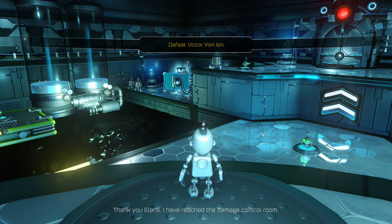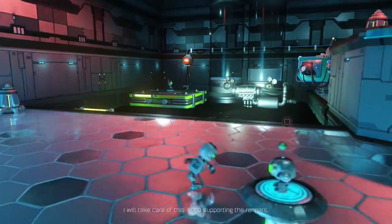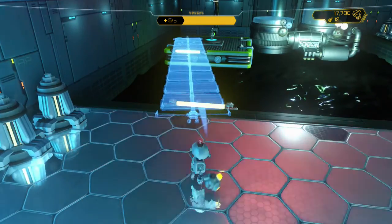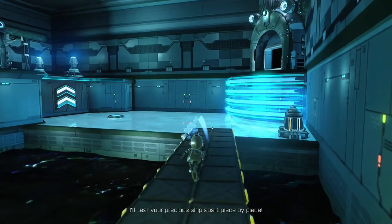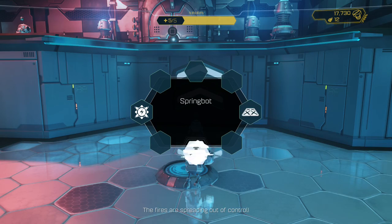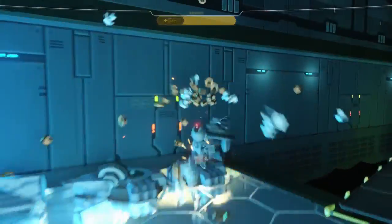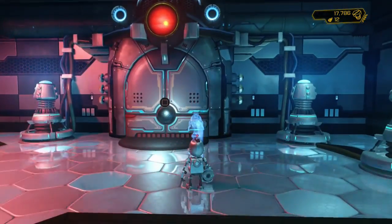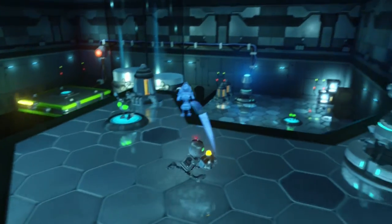I have reached the damage control room. Hello, my name is Dallas and I'm back with more Ratchet and Clank. I just got back from the crash, so I think it restarted the puzzle, which might actually be a good thing since I now know that that power station over there is a feature. I think I have to break those and bring this with me. The trick is I still don't really know how to get all three up here.